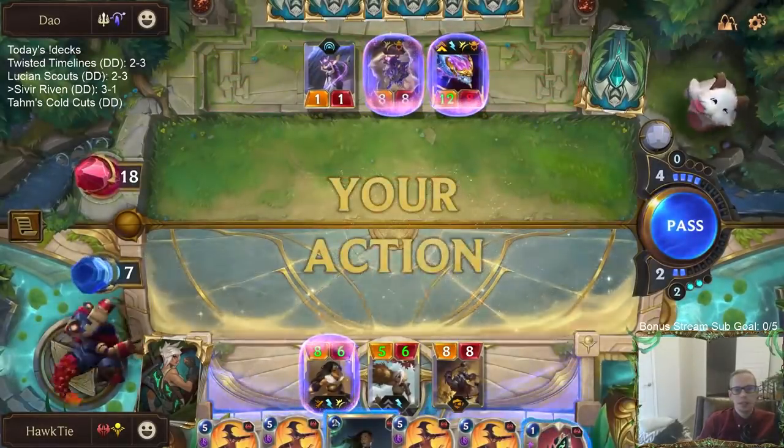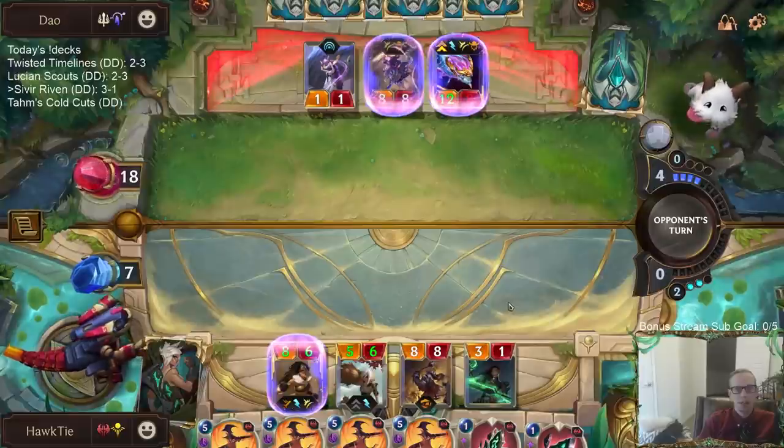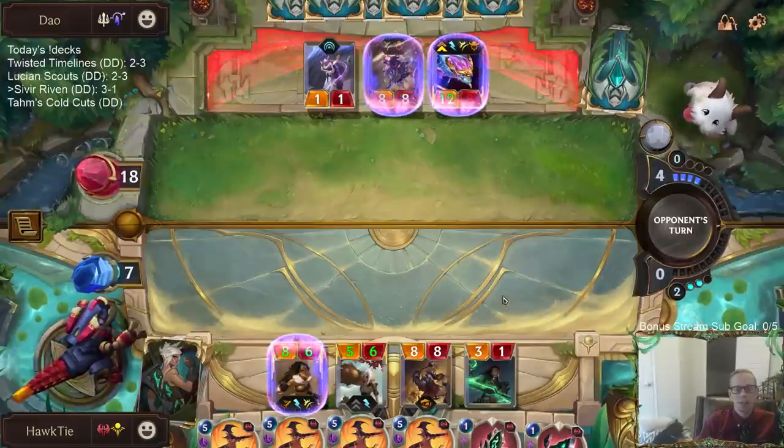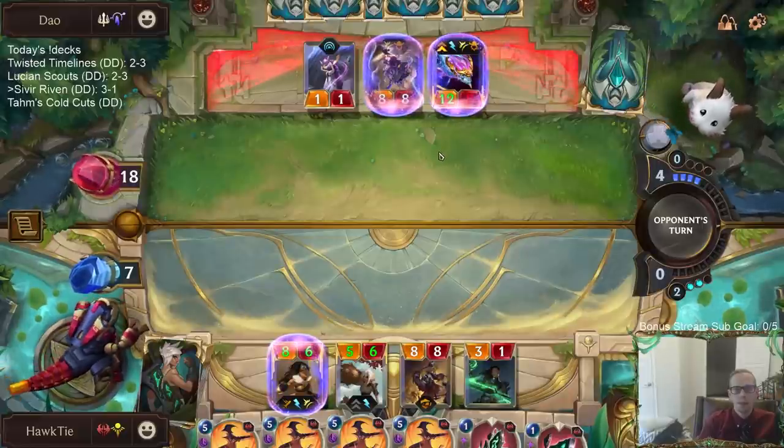They had a really good hand — on turn two the 5-4 Lifesteal. They had Screeching Dragon which is awesome. They had good combat spells at Sharp Sight, and they curved Eclipse Dragon into Aurelion Soul. It's what this deck does.